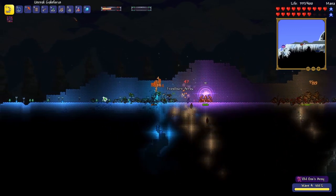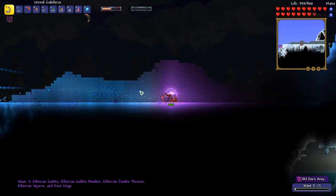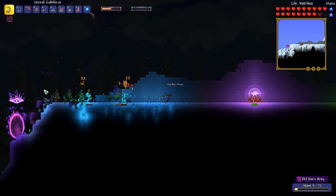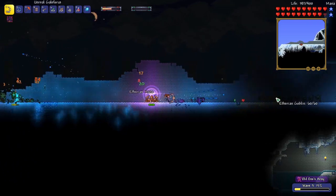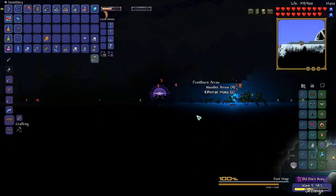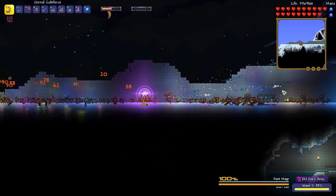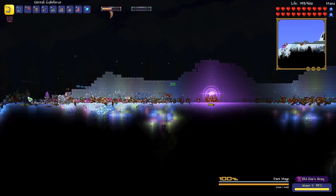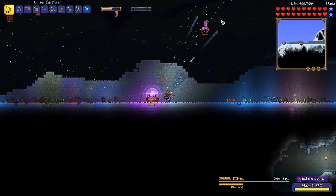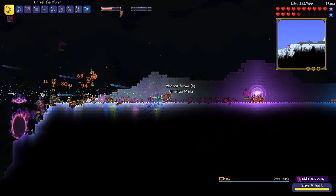So this is the Dark Mage boss — let's kill that real quick. If we can kill a Dark Mage, that'd be pretty sweet. What we need is Jester Arrows. There we go, Jester Arrows — that's what we needed. It's worth using a few Jester Arrows on this. Take that, Dark Mage! Sweet, we got the Dark Mage!